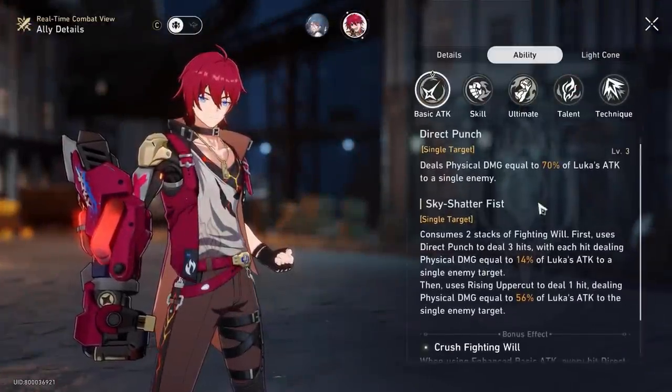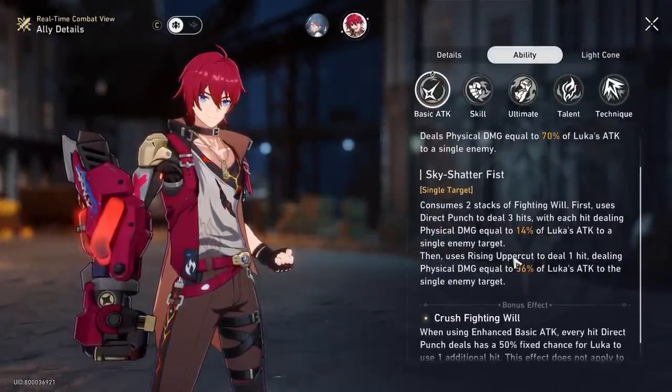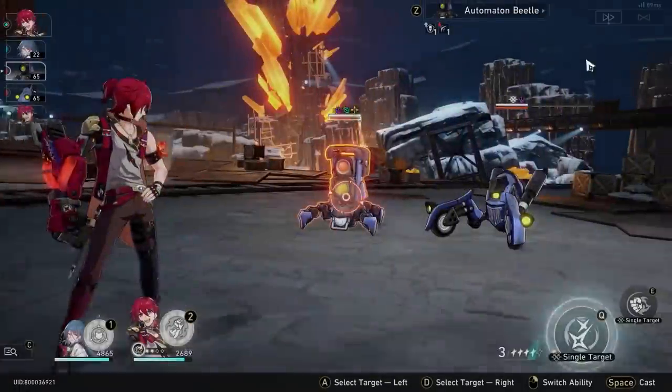So I can show you real quick. Normally it's like 70% at level 3, but here you do 3 hits of 14% and a final one of 56%. When you use enhanced, you also get this additional bonus of dealing damage if the enemy target is bleeding — they will trigger the bleed instantly as well to do 71% of the original damage at level 3.